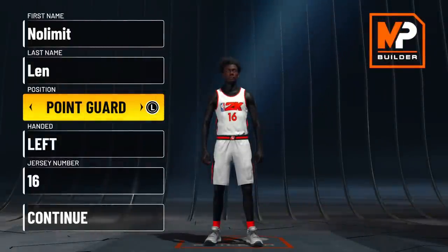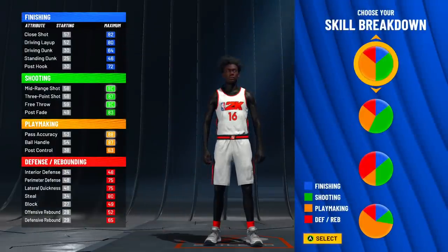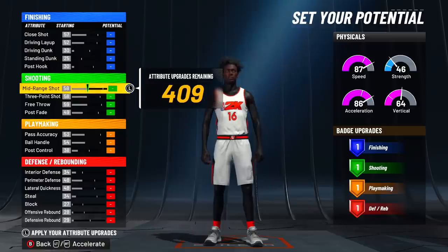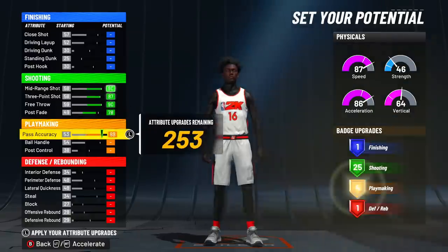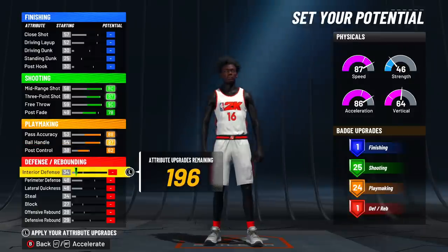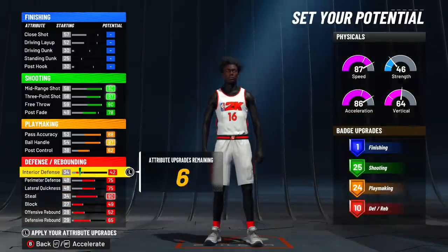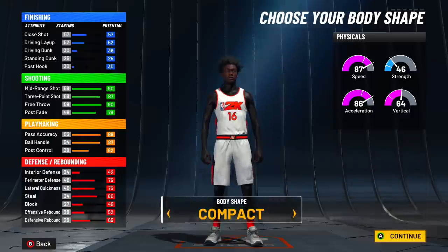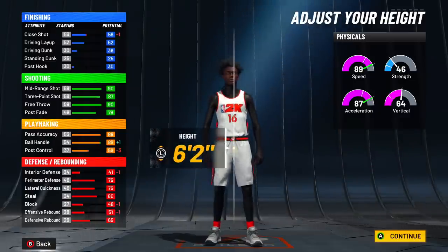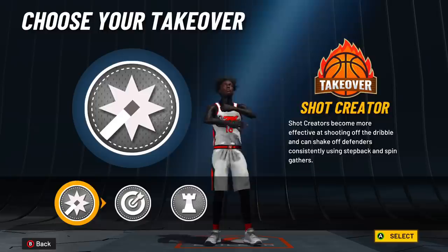For the demigod play shot build, go with a point guard, left-handed. Pick the half yellow, half green pie chart. For the physical profile, pick the first one for max speed. Max out your shooting, then bring down your post fade down to a 78. Max out playmaking, and you can only bring your post control down once. I maxed out defense to get 10 defensive badges. For driving dunk, put it up a little — you'll be able to dunk at 98 overall. Body shape: slight, for the skinniest player. Height: 5'8". Weight all the way down, wingspan all the way down, and for the takeover I went with spot up shooter.